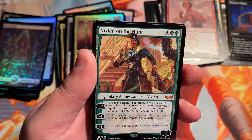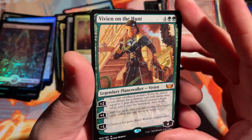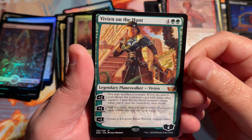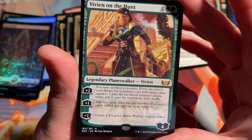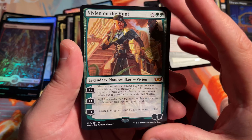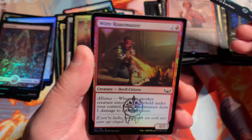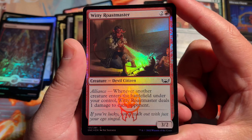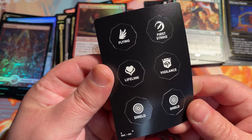It is Vivien on the Hunt — not a bad card to open. There is a two-card combo with this being used with Planebound Accomplice from the original Modern Horizons. It's a nice little put-into-play at instant speed and there's a little combo you can use. People are testing it out and we'll see if it actually sticks and is viable. Witty Roastmaster Foil. And more Punch-Out Tokens — First Strike, Lifelink, Shield, Vigilance Counters to mark kinds of counters on your creatures.